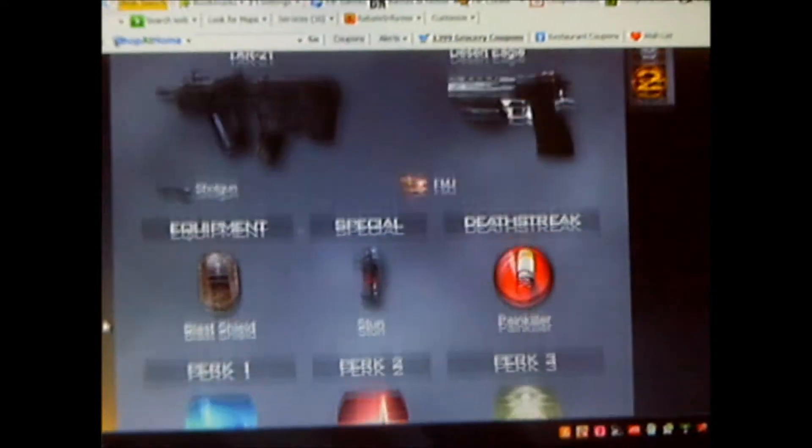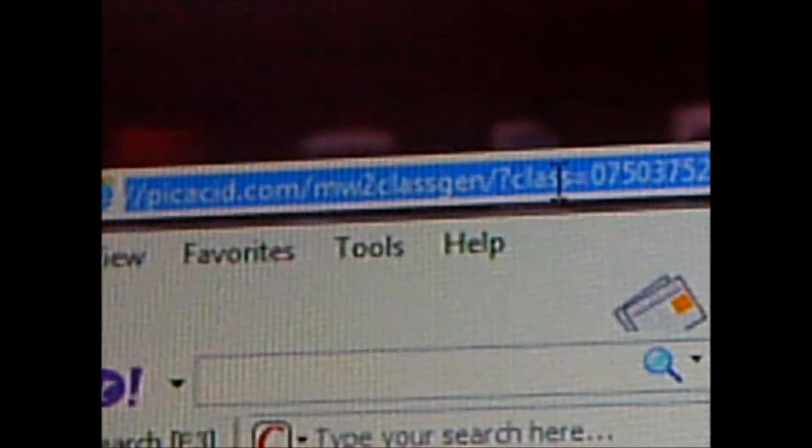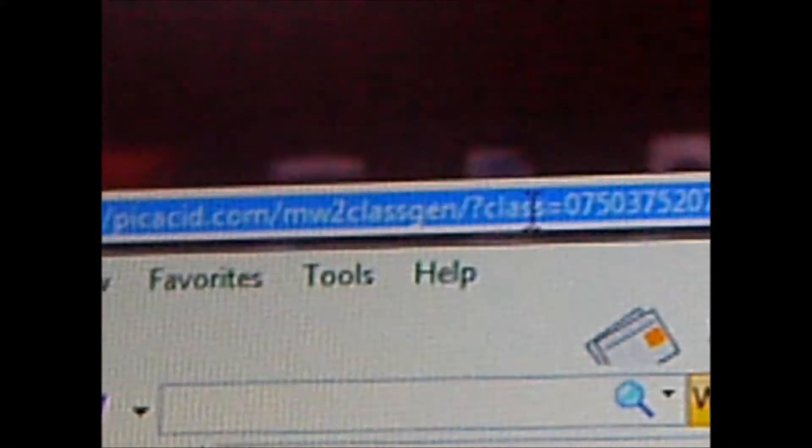I want to zoom in on this link here. You can just Google it — type in MW2 random class generator and it's like the first thing that comes up. It's called something like random class generator, black ops, or something, and it says introduction. You can click on that and it has both games.